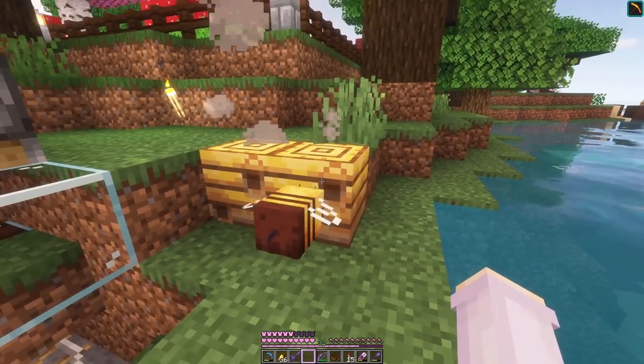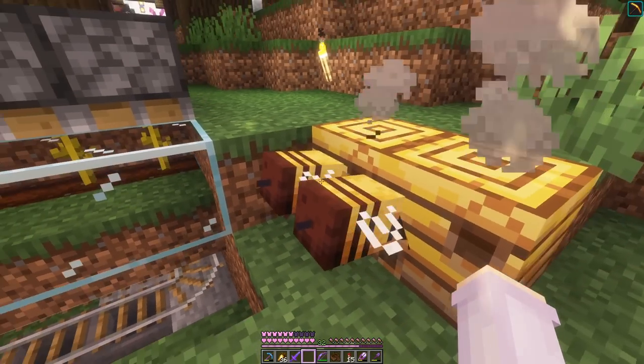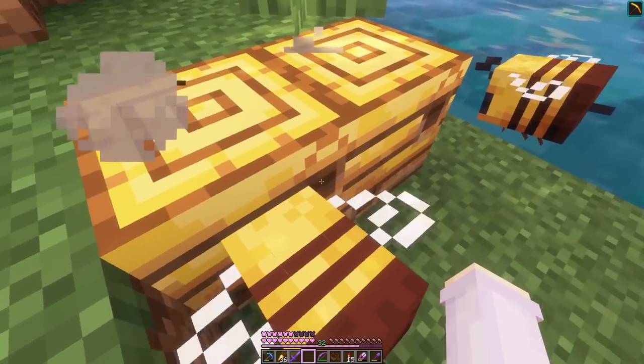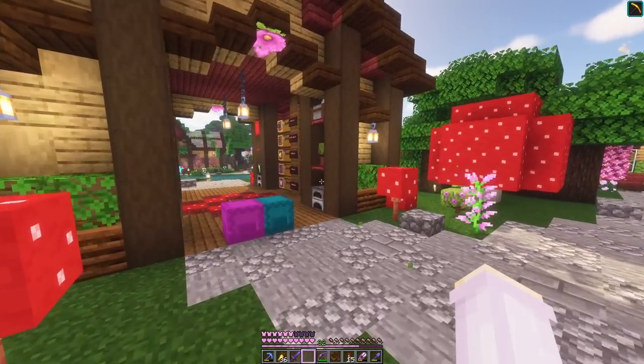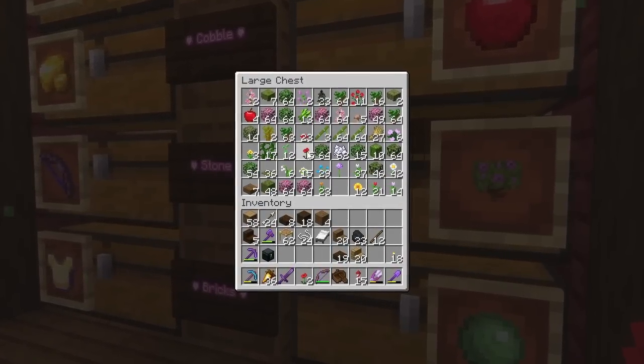I thought we'd have this down because we have two beehives. But the problem is this is our only bee — wait, okay, I thought it was our only bee. Why can they not get in the hive? Nonetheless, honey production is really slow, so I want to breed them. And we can probably go get another hive or two.